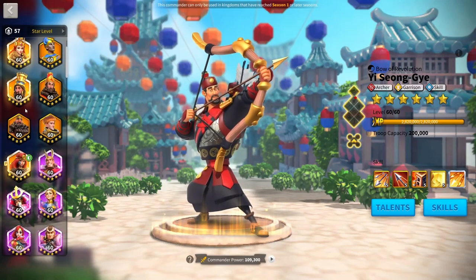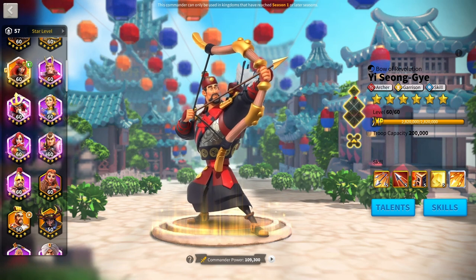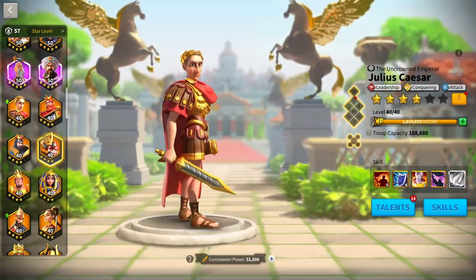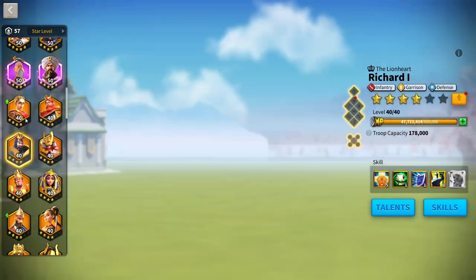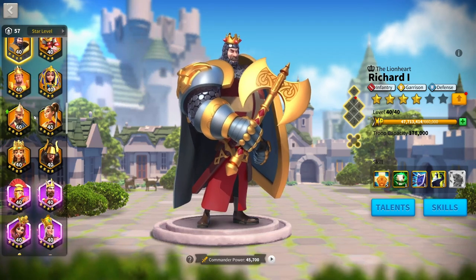It can be tough as an early game player to mix and match good investment commanders to make powerful marches that will last until you get Season of Conquest. Today I'm going to discuss the best early game pairings — which commanders to put with which — so you can use those powerful commanders and bring them into Season of Conquest.